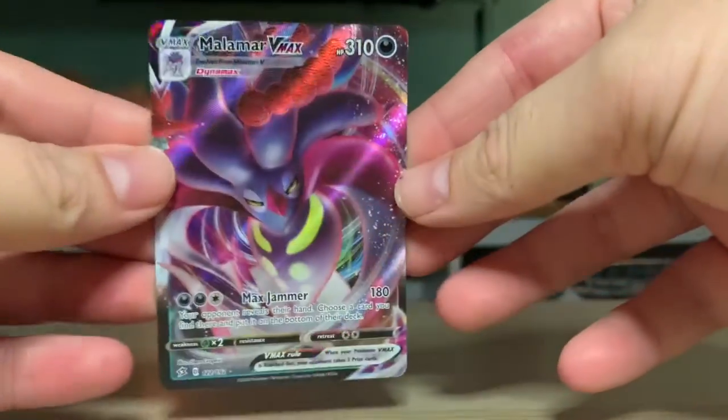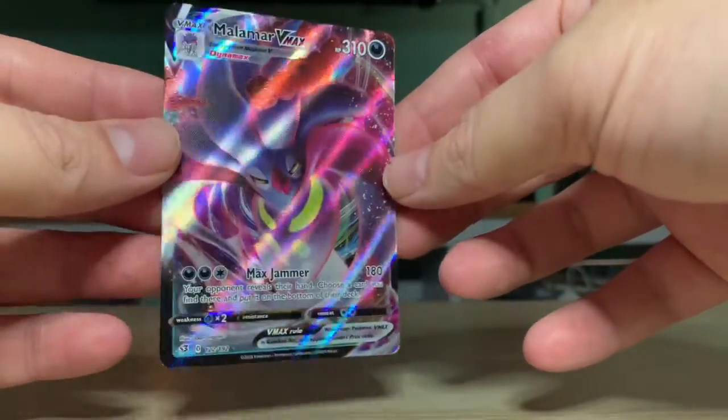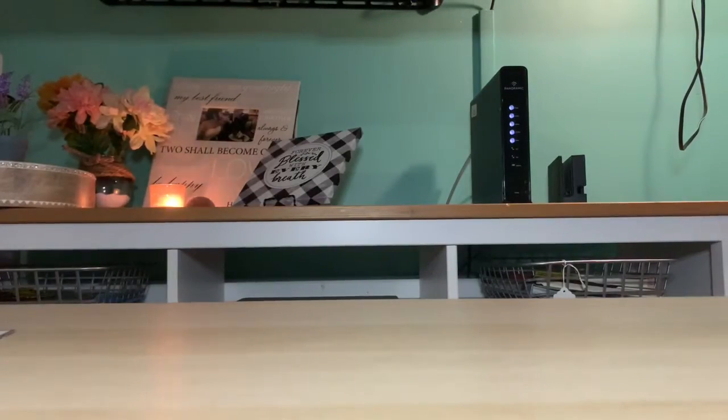Malamar VMAX for our ultra rare! So we got something — the first time we opened this box we got the Toxtricity VMAX, now we have the Malamar VMAX. Crazy! So this pack is worth buying — thirty dollars for four packs and a 23-card evolution set, not too bad, and then we got this too.